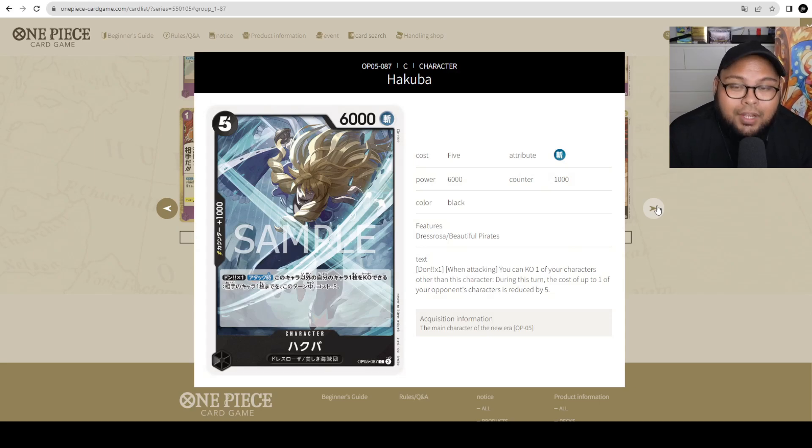Hakuba — 5 cost, 6,000 power with counter 1,000. Dawn 1: when attacking, you can KO one of your characters other than this character. During this turn, the cost of up to one of your opponent's characters is reduced by 5 — which is a lot. You can KO something like a Kairos on your side of the field, and if you have the Coliseum Stage card or the Rebecca leader to rest and prevent it from being KO'd, you use this for free when attacking. There's definitely a place for Hakuba in the metagame. It's a playable card.